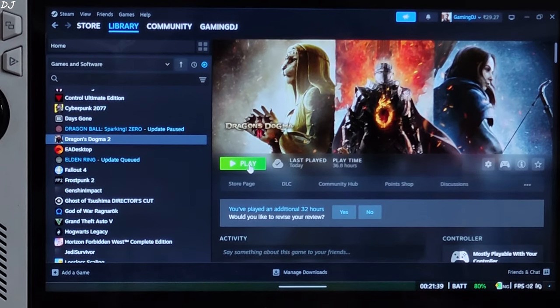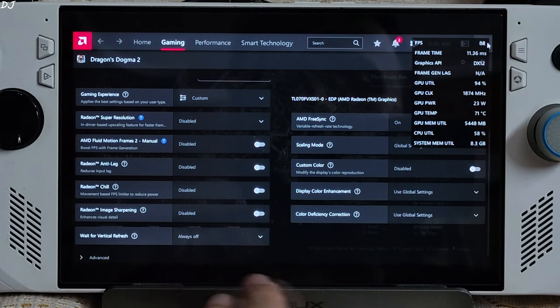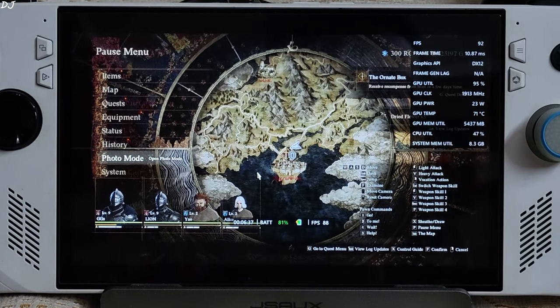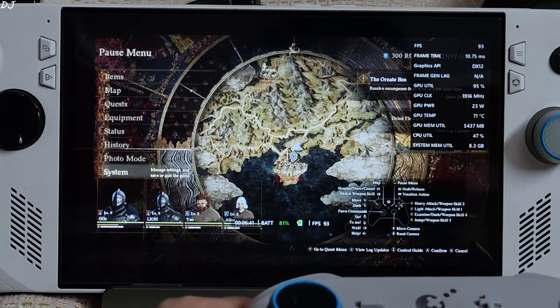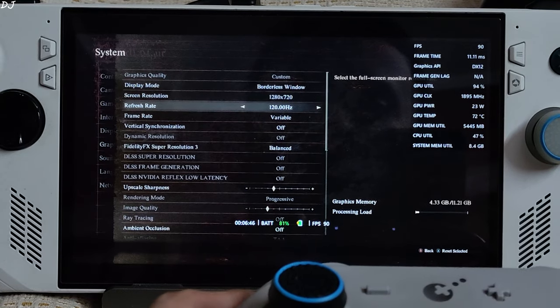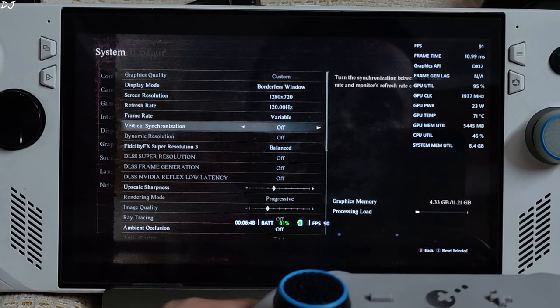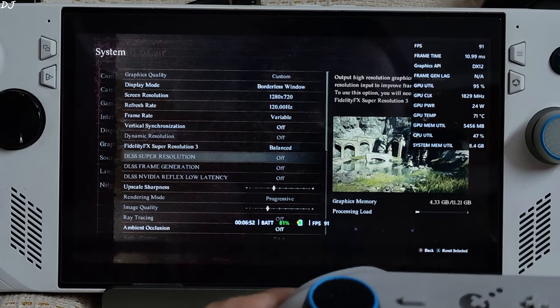Starting the game on Ally. Adrenaline settings for the game: FreeSync enabled, VSync off. Using Adrenaline's overlay to show you the performance metrics. First I will run the game with minimum settings — everything set to low — at 720p resolution, VSync off, FSR3 upscaler enabled using its balance preset.